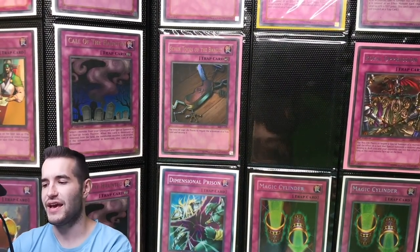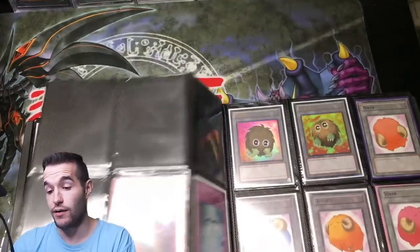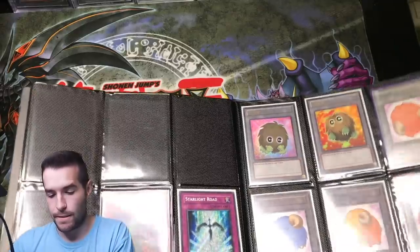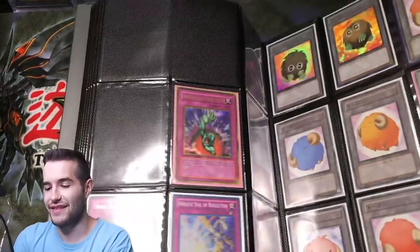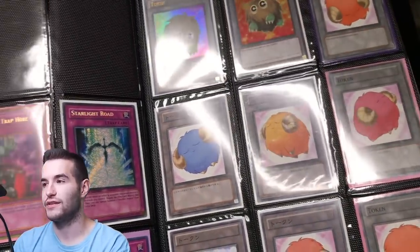Couple of Cylinders down there, Dimensional Prison from WC08 — World Championships, I think. Skill Drain — I needed this one the other day. Starlight Road, Macro Cosmos, and some tokens — that's pretty cool.